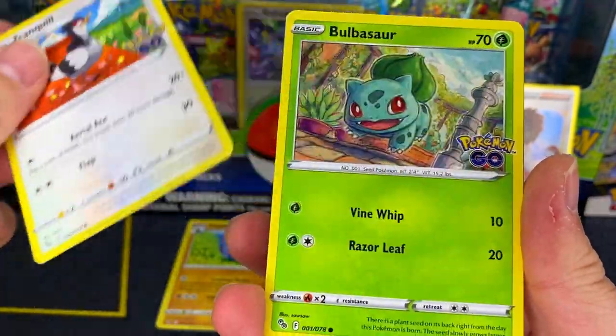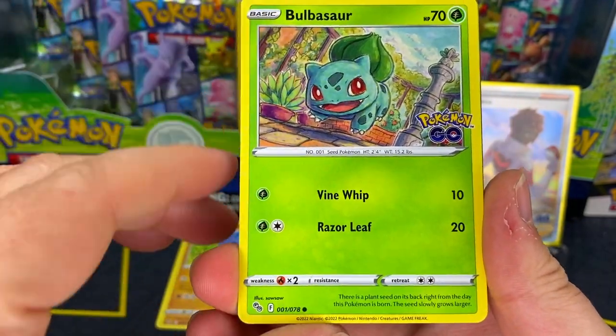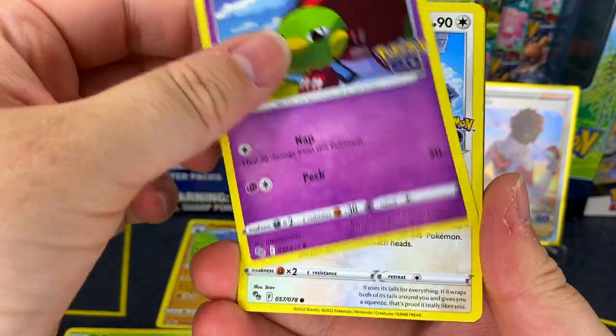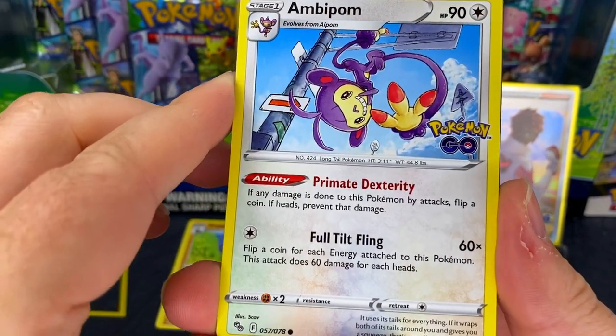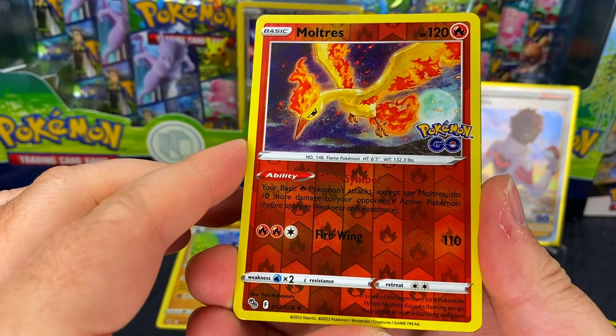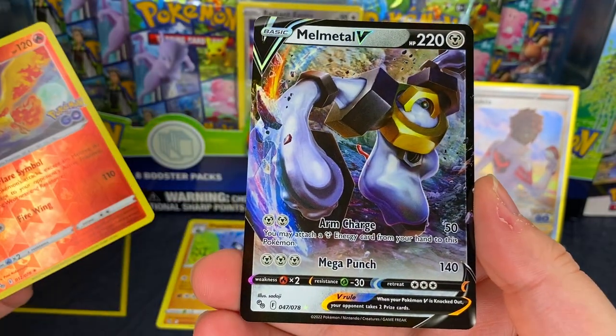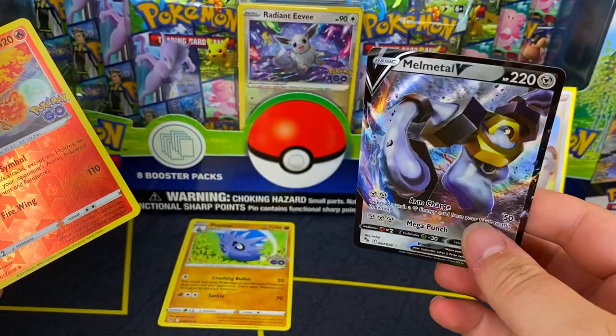The Radiant cards — I've been collecting them because they remind me so much of shining cards. They could have been whatever they wanted to be and I still would have collected them. Also keeping an eye out for Kumiya cards. Here's our first rare: Moltres, and then a Melmetal V — off to a start.